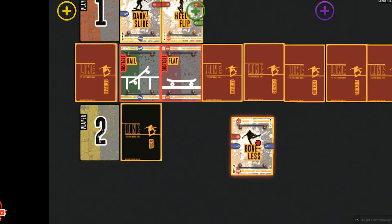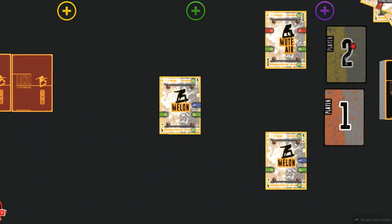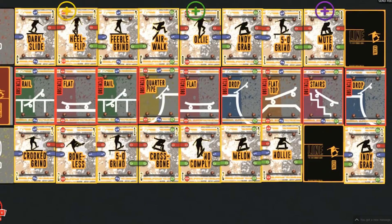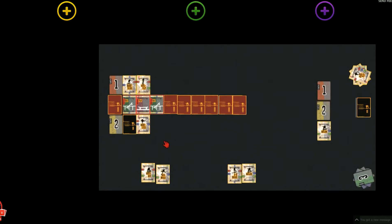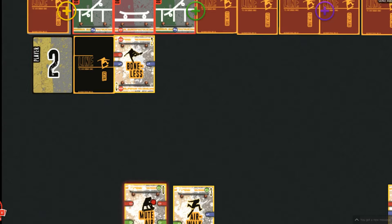Player two has played a boneless trick card, which has a red ground connector. You will now reveal the next obstacle card, then draw another trick card each and play with your trick cards. This is repeated until nine obstacle cards have been revealed and each player has laid down nine trick cards.